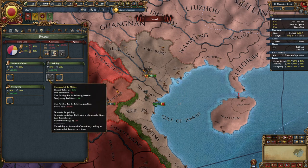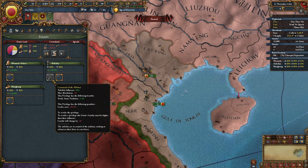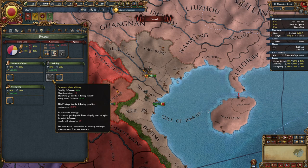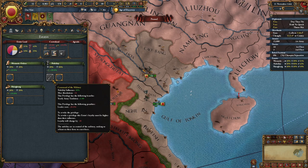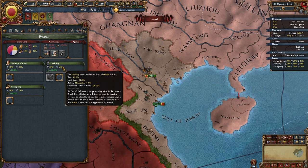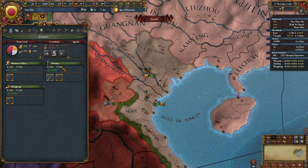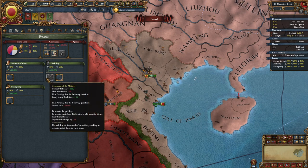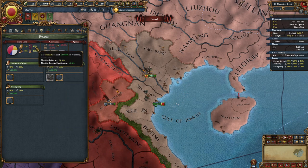You'll also notice that you have a nobility privilege granted: command of the military. It boosts nobility influence by 30 and gives one yearly army tradition, but it makes all your army leaders 20% more expensive, and if you hire a leader it gives the estate 5% influence. So if you're not careful, it's very easy to hit 100 influence with this estate, which will cause trouble for your nation. You need to revoke this at some point, but in order to revoke it you have to get their loyalty higher than their influence, which will take quite a while considering they own 42% of your country right now.